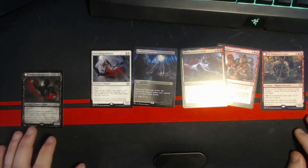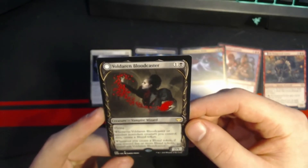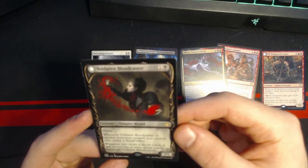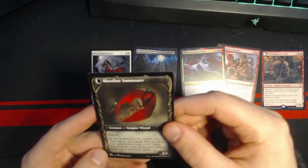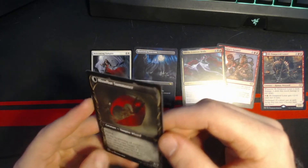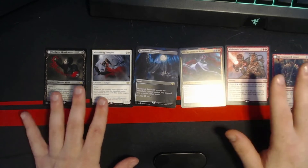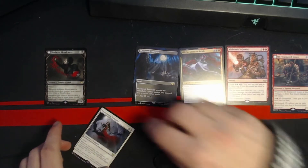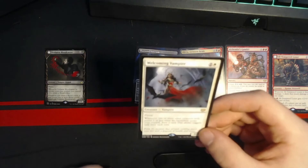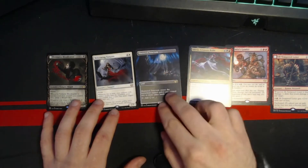I had a couple of white creatures with training that were flying. I also had Voldaren Bloodcaster — two mana, 2/1 with flying. When it enters the battlefield, create a blood token. Whenever you create a blood token, if you control five or more blood tokens, it transforms. With Welcoming Vampire, I had decent enough reason to splash for white alongside really good black vampires and red stuff.